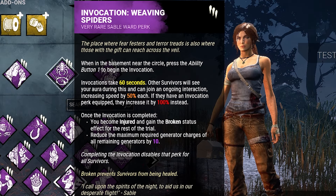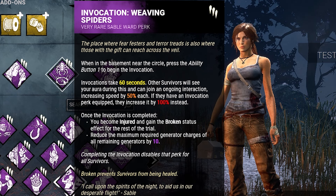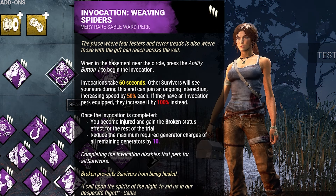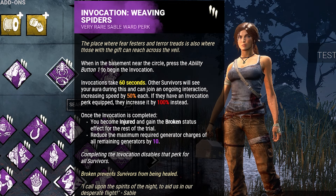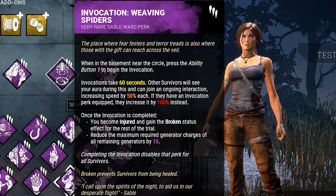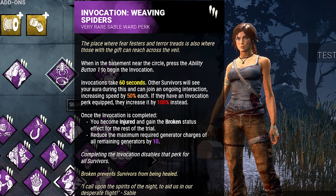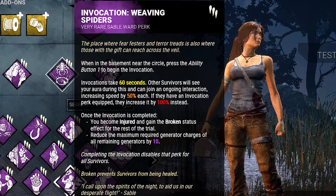Third up is Invocation: Weaving Spiders. Invocations now take 60 seconds — they used to take like 90 or 120 seconds, which was crazy. Other survivors will see your aura during it and can join the ongoing interaction, increasing speed by 50% each. If they have an Invocation perk equipped, they increase it to 100% instead. You still become injured and gain the broken status effect for the rest of the trial. You've reduced the maximum required generated charges of all generators by 10. I'm not too sure if we're going to use this early or later on.